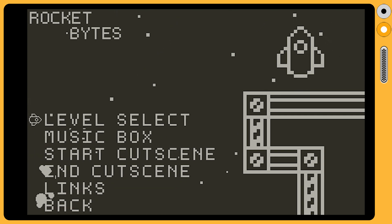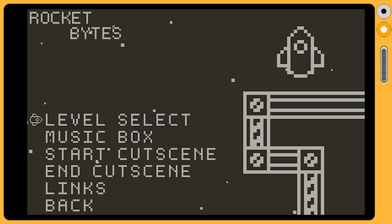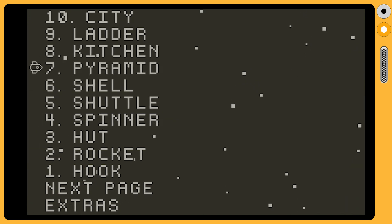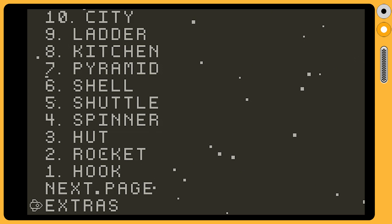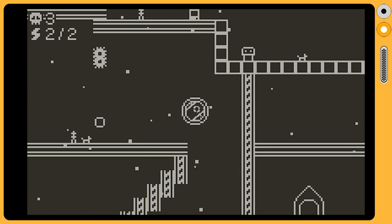To nitpick and take the rose-colored glasses down for just a minute, there are only 15 levels in this game. However, there are user-generated levels and a level editor, so that helps make up for it being a bit short.